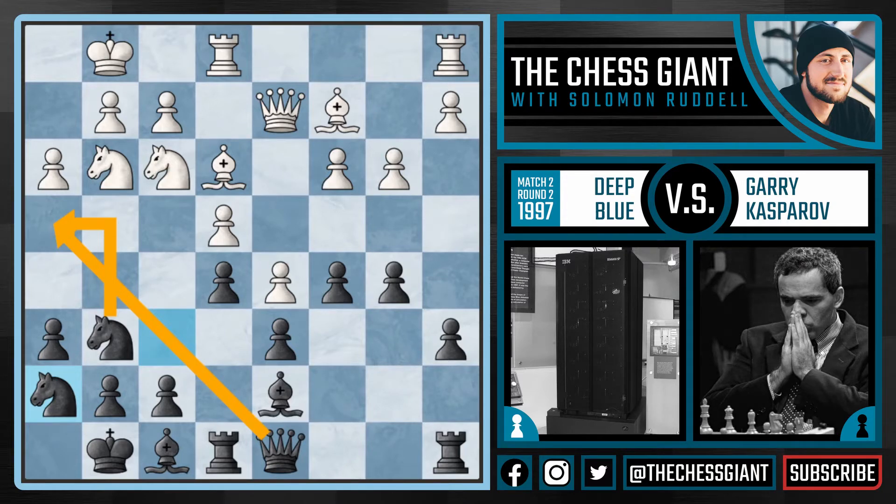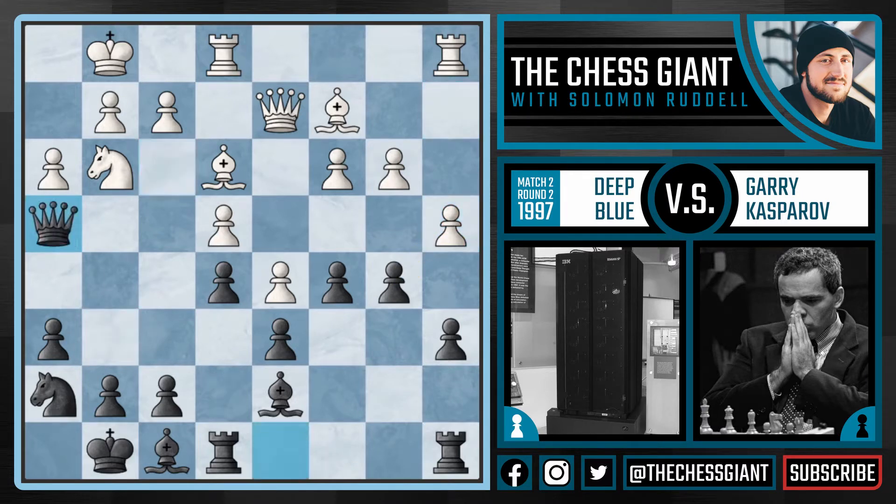We now see A4 — a very nice move from Deep Blue, just expanding on the queenside and putting some pressure on the B5 pawn. We now see Nh4; both knights come off the board, and now Qe2. Deep Blue playing some really good chess here, just slowly improving the position of its pieces. The queen on E2 is slightly better than the queen on D2, as it's more active, eyeing the B5 pawn and eyeing the G4 and H5 squares. Really like Qe2 from Deep Blue here.